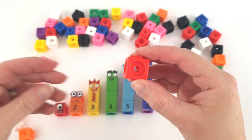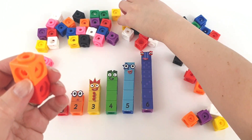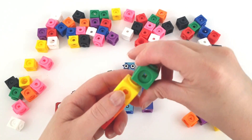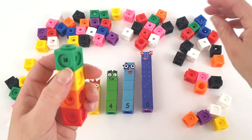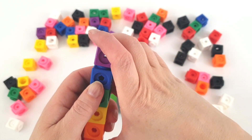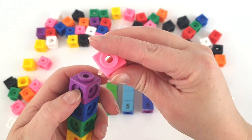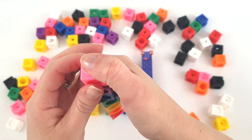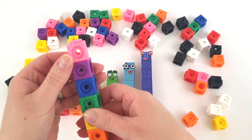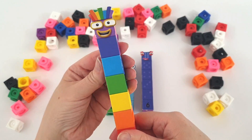1 red, plus 1 orange, plus 1 yellow, plus 1 green, plus 1 blue, plus 1 purple, plus 1 pink equals seven Number Blocks.